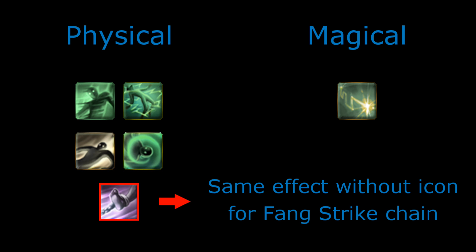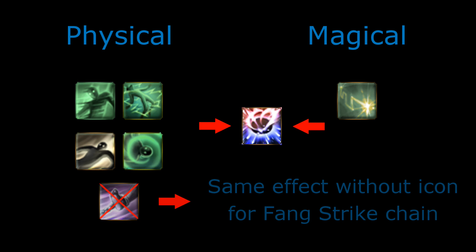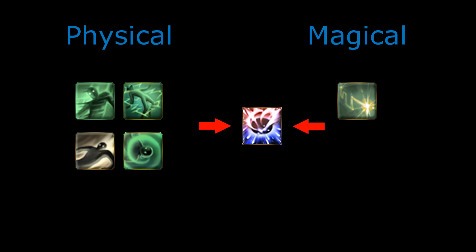Besides the draw state — the effect that templars apply after pulling you, commonly called 'pulled' — all shock states cause your Remove Shock to become available for use. Whether you can use it depends on the cooldown, and whether you should use it depends on the situation, as we'll see in a moment.